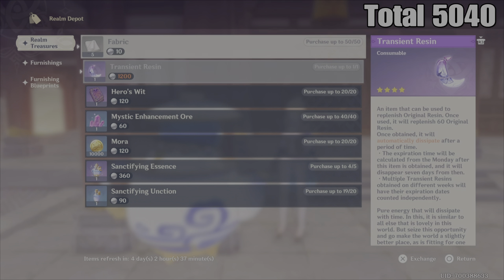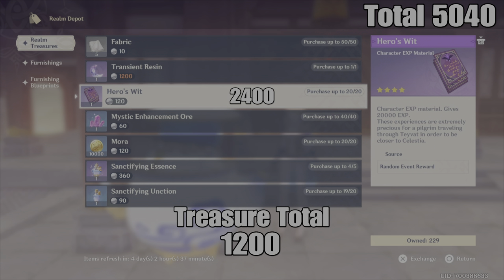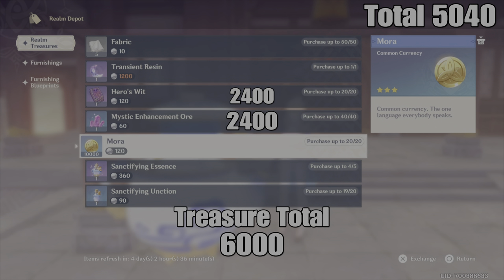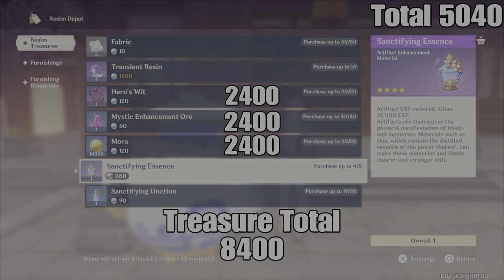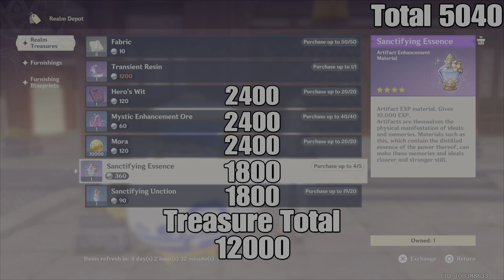Let's calculate the total cost of each item. One Transient Resin costs 1,200. Twenty Hero's Wit costs 2,400 Realm Currency. Forty Mystic Enhancement Ore costs 2,400 Realm Currency. The Sanctifying Essence — 50,000 Artifact Experience for 5 of these — costs 1,800 Realm Currency. And the total amount of 20 Sanctifying Essence is also 50,000 Artifact Experience for 1,800 Realm Currency. So these two items are the exact same — there is no difference between which you should buy first, as they give the exact same Artifact Experience at the exact same price.